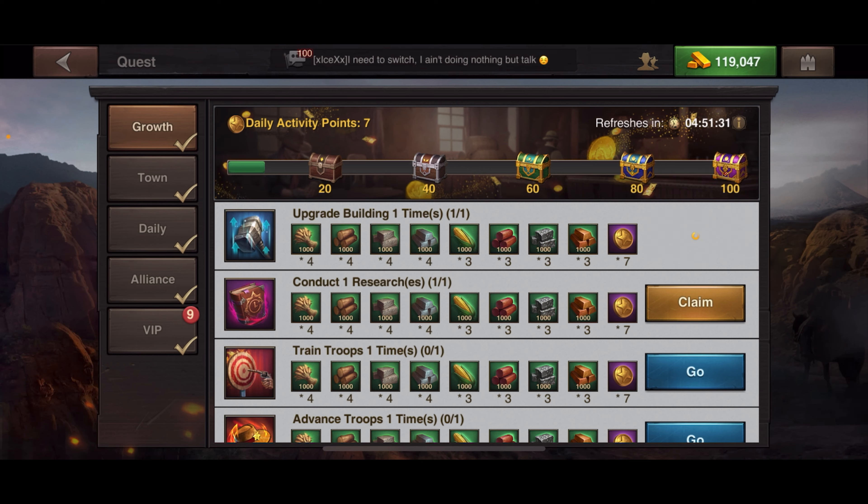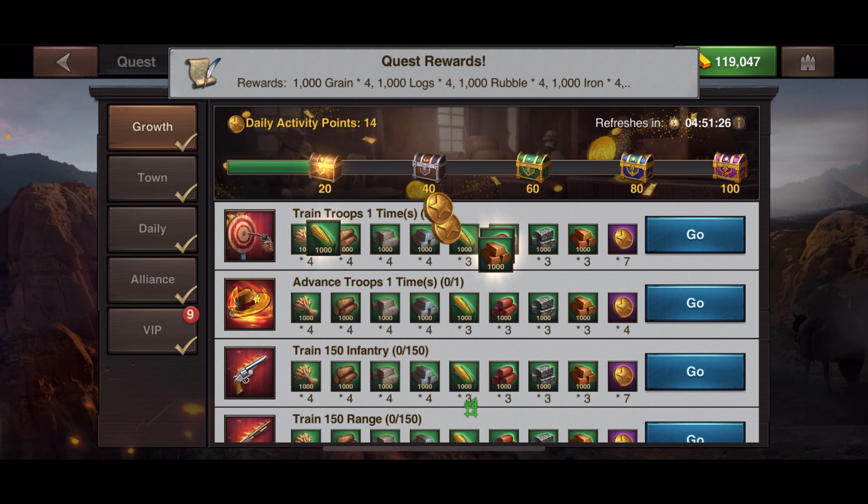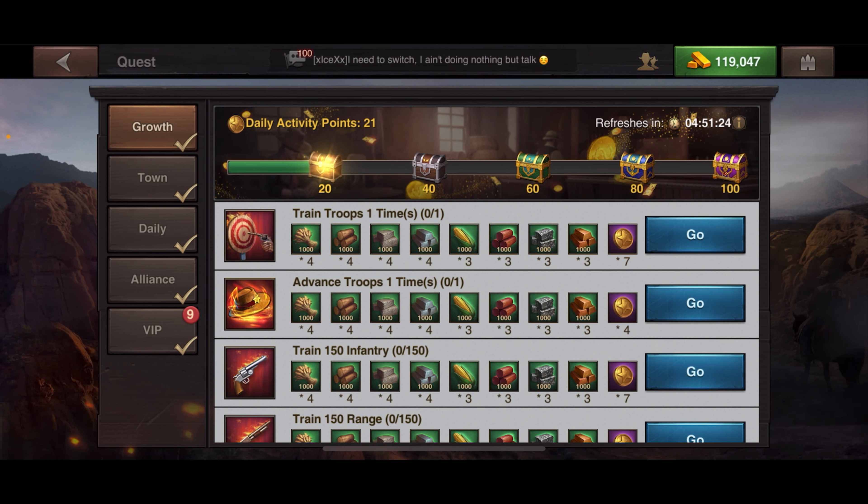If you're churning buildings that are 23 days long, you can use speed ups to finish them quickly, or just do a smaller building and use your golden auto-build feature. Now you can also train troops.